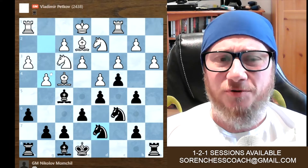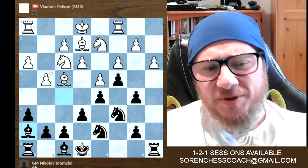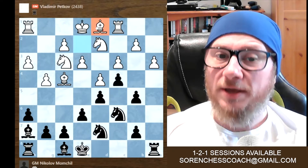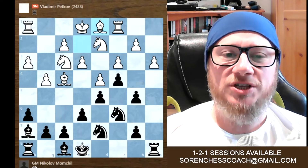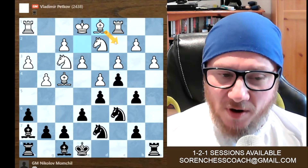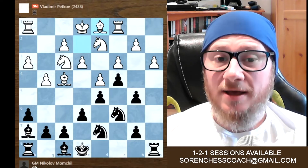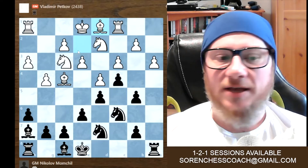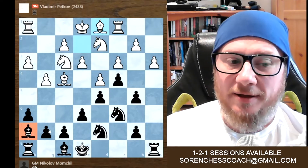G4 - now white tries to create some counterattack on the kingside with g4, attacking the bishop obviously. Bishop h7, as we discussed. Bishop now to d1. You may wonder why - this bishop on h7 is such a dangerous bishop that white would be super happy to exchange it, to trade it off. Keep in mind: if there is a super active piece, you want to trade that piece, take it off the board because it's way too dangerous. For white now, the bishop on h7 is a real troublemaker.